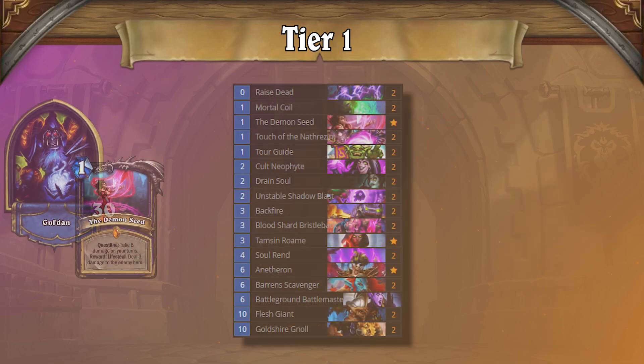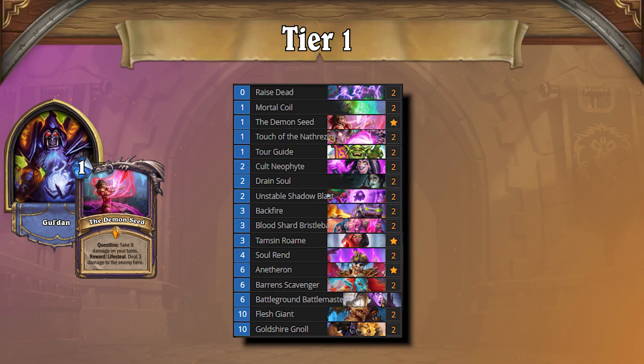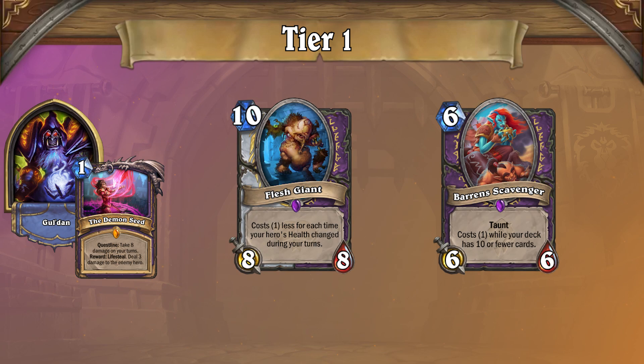The second deck in Tier 1 is Hand Warlock. Despite the continuous nerfs, this archetype remains as annoying as ever, and it still finds itself at the top of the meta. Much like Garot Rogue, this deck requires a skilled pilot, leaving players at lower ranks less likely to queue into it. Hand Warlock still uses the quest as a late-game threat, while tapping aggressively to cycle towards cards such as Flesh Giant or Baron Scavenger.